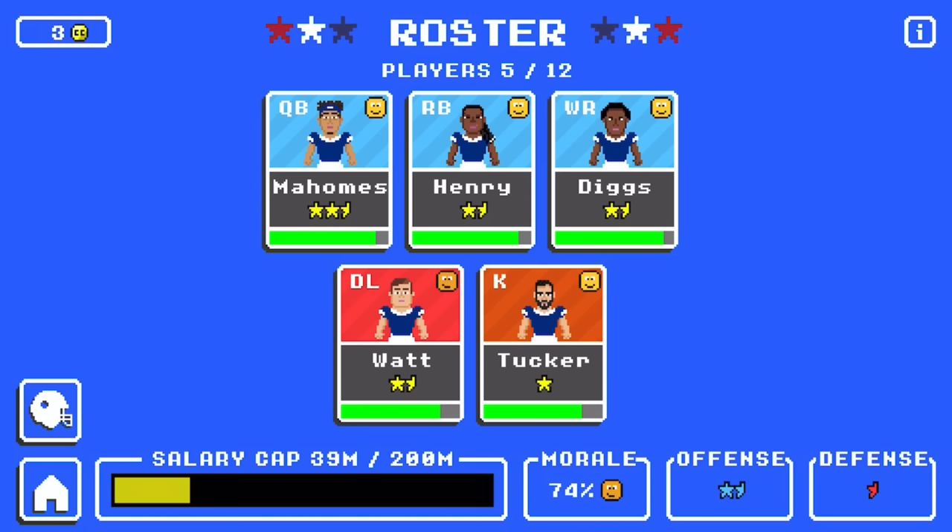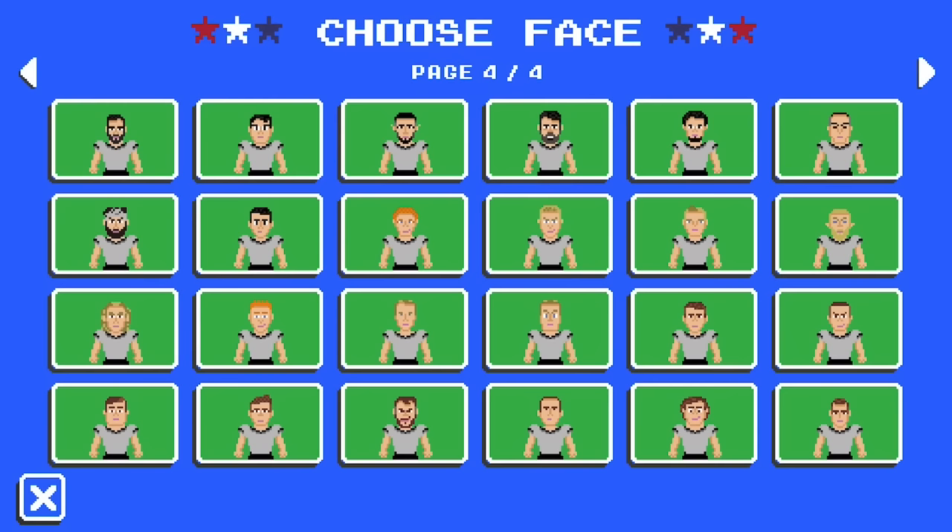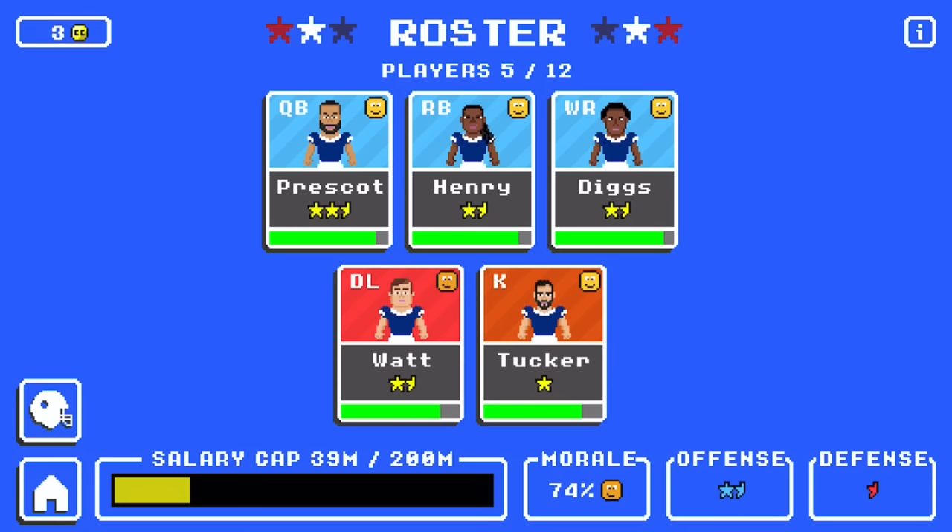Some players might not have a face that's super close, but the faces are pretty small, so anything that slightly resembles them should work. These faces in my opinion really look like the players. There are a couple other obvious ones like DJ Moore and Baker Mayfield. I know Dak Prescott also has a face — let's go ahead and change that right now. Just change the picture and his face is on page three, in the bottom row on the very right hand corner, and there you have it.